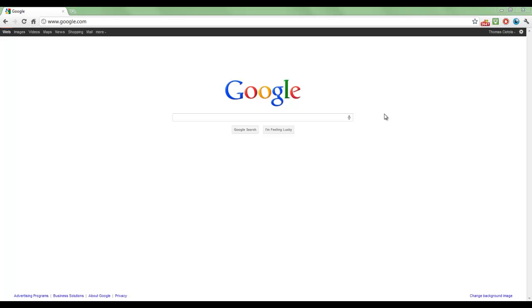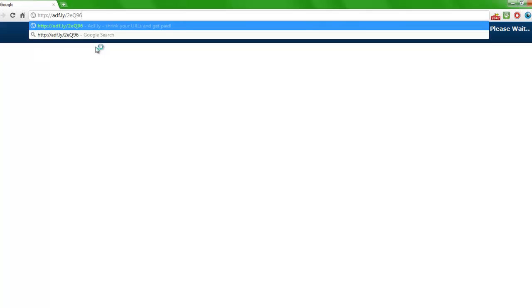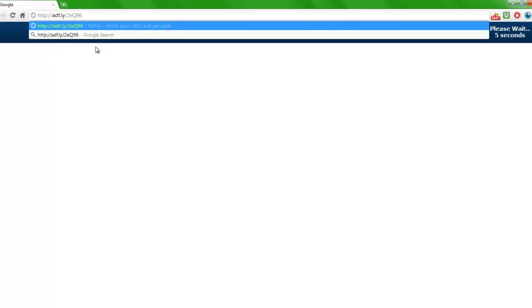So in this video, I'm just going to make a more in-depth tutorial on how you guys can download and actually install the Minecraft 1.8 pre-release update. First off, what you want to do is copy and paste this link — the link will be in the video description below — into your URL bar, your address bar.